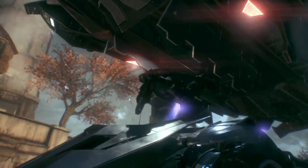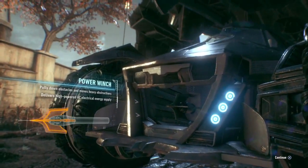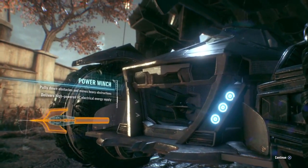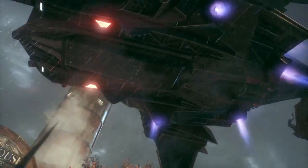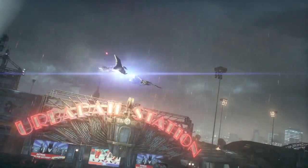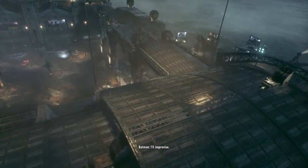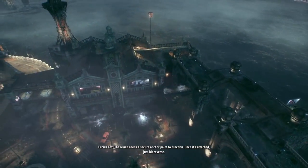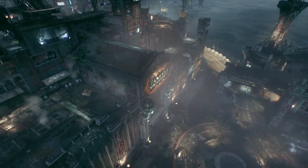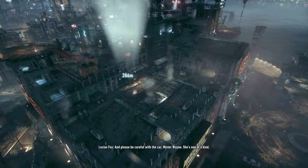Oh look at this, it's so cool - it's my car! Power winch - okay. I need a plan for that. How do you plan on getting the car onto the roof? I'll improvise. The winch needs a secure anchor point to function. It's attached - just hit reverse. Please be careful with the car, Mr. Wayne - she's one of a kind.